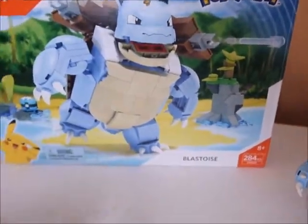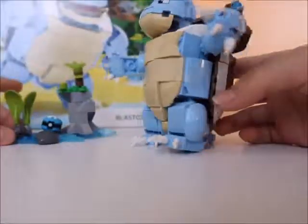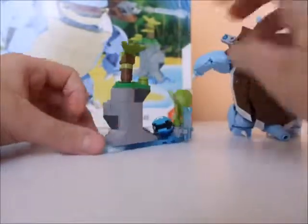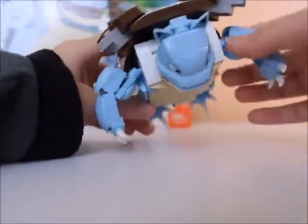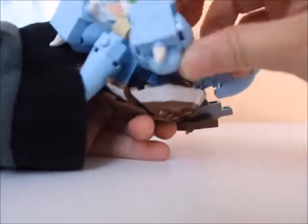Here's the Blastoise. You can move his arms, but his arms easily fall off. Here's the back of him. You can also move his legs.